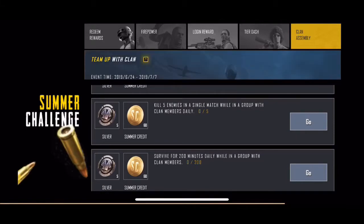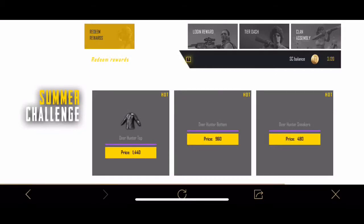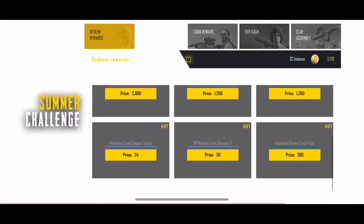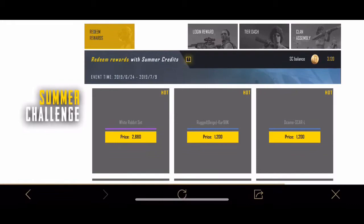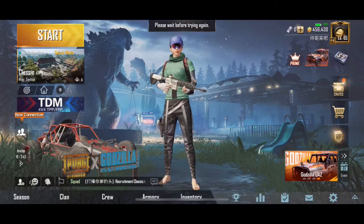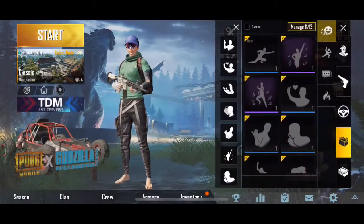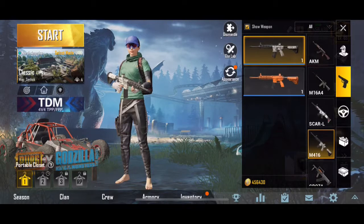Then there's the Clan Assembly — you do stuff every day with your clan mates, like win matches, play a game, get some kills, and you get SC as well. If you play every day you should be able to get everything. If you have some extra ones you can redeem them for premium scrap coupons or mission cards.